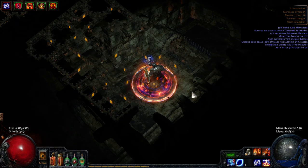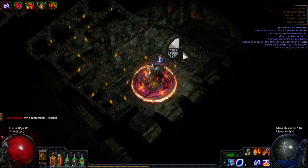My plan is to get in there, make a portal, DPS down one boss, then go out and portal out to refresh flasks, and then go in and get the other boss. Let's see if this works.